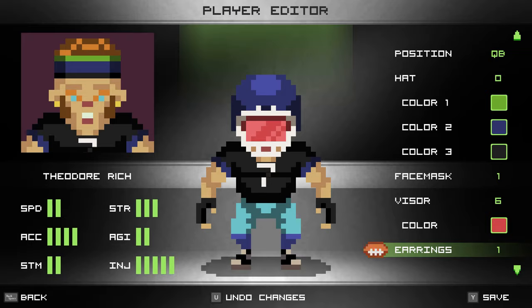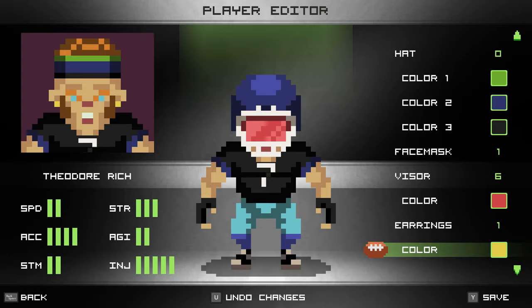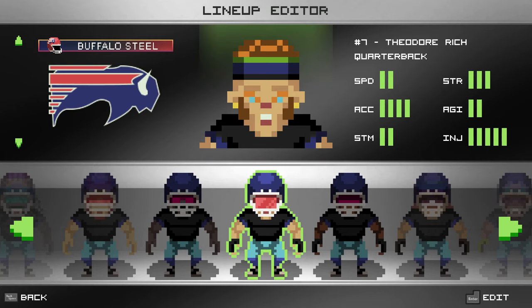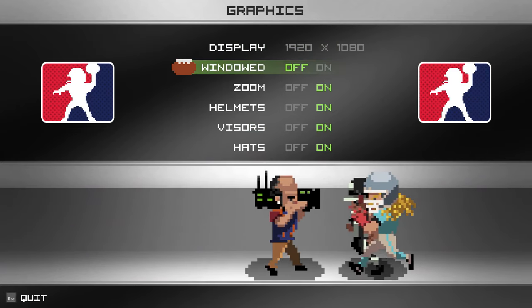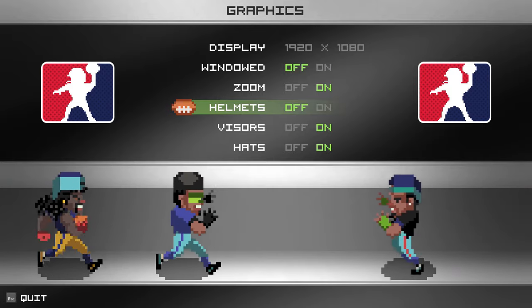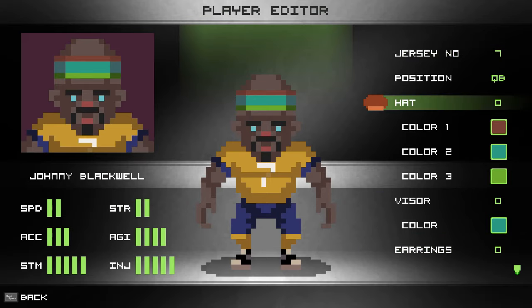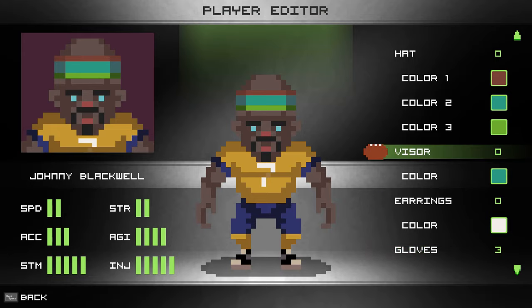In the top left you have the face - if I want to change earrings I can put them on and off, and change earring color to any color, like blue or gold. The top left shows you the things you can't see under the helmet. Now if I go into graphics and take off helmets, the face mask should disappear too - it's not shown anymore. So you're only going to be able to change what you have unlocked.